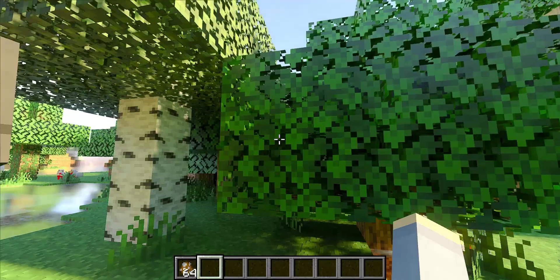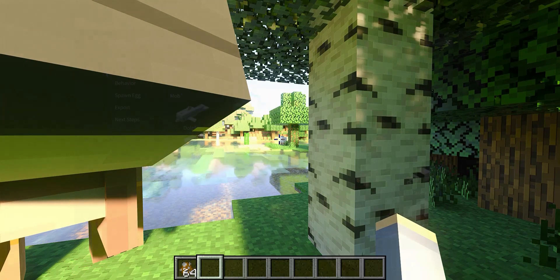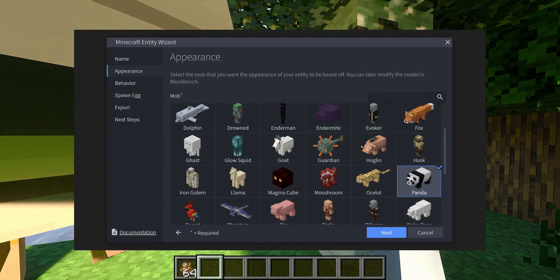Hello everyone, welcome to another video. Today I'm going to make a video on my Utahraptor addon, which I made using — I think it's called Minecraft Entity Wizard in Blockbench.